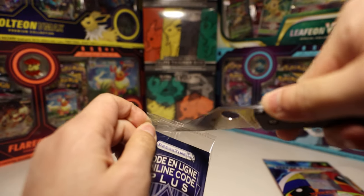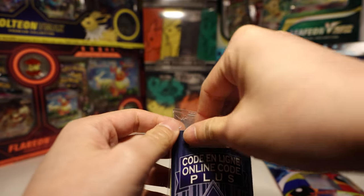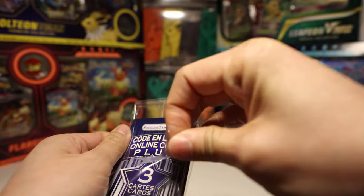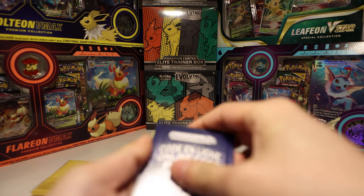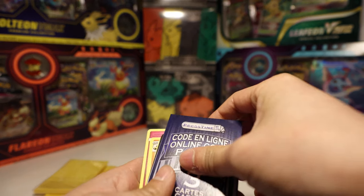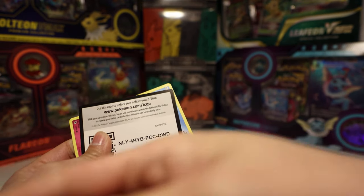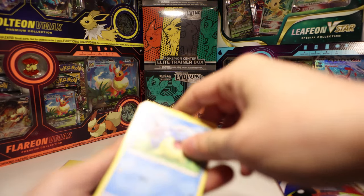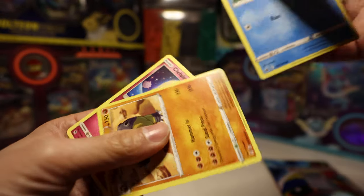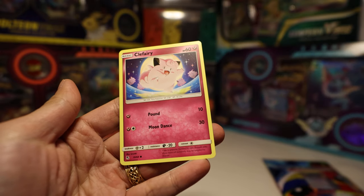Let's check out our next code card. That means someone at Pristine at some point opened up a Champions Path ETB. It is another Champions Path Elite Trainer Box code. Here's your code — I already have one, so I don't mind. We have a Spheal, a Hippowdon, and a Clefairy.